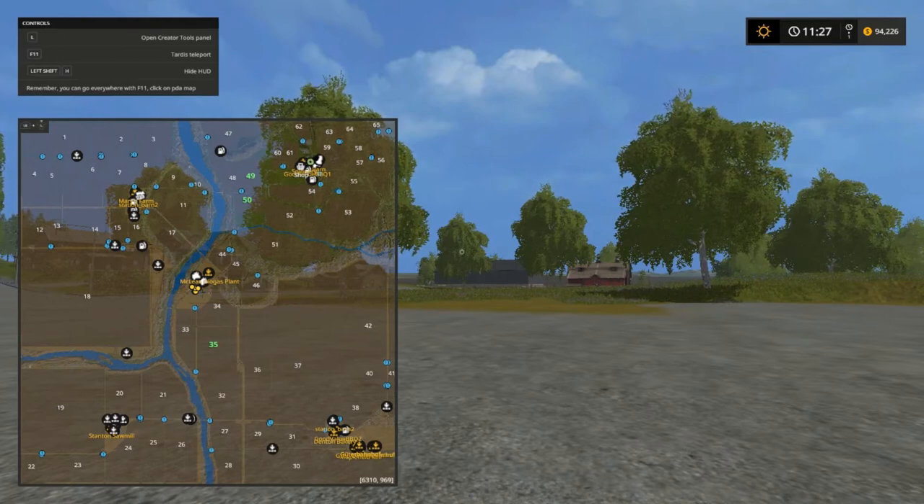We start out with three fields — fields 49, 50, and then going down toward the center of the map we've got field 35. Our main area is pretty much centered around the bio gas plant, right there north of field 35.